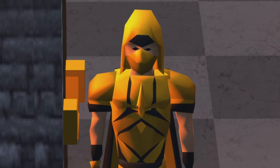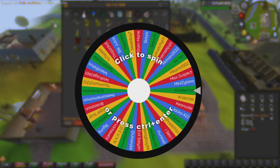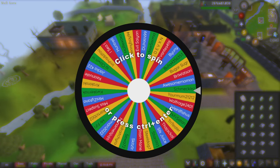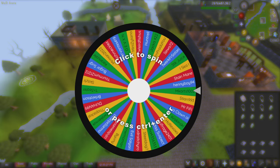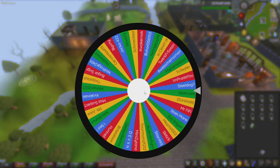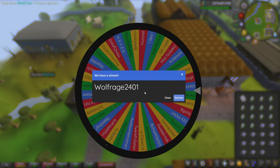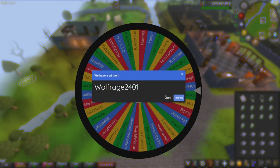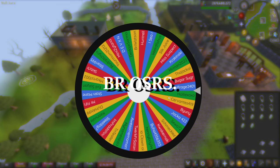Like always, all of this money will be going away to one of you guys. So let's jump on over to the spinning wheel. We currently have 40 entries, with one new entry from the previous video — Schmeckles. Let's go ahead and shuffle this a few times and spin. Congratulations to WolfRage2401, you are today's winner of all profits! All you have to do to claim your winnings is message me in game — my name is B-R-O-S-R-S.